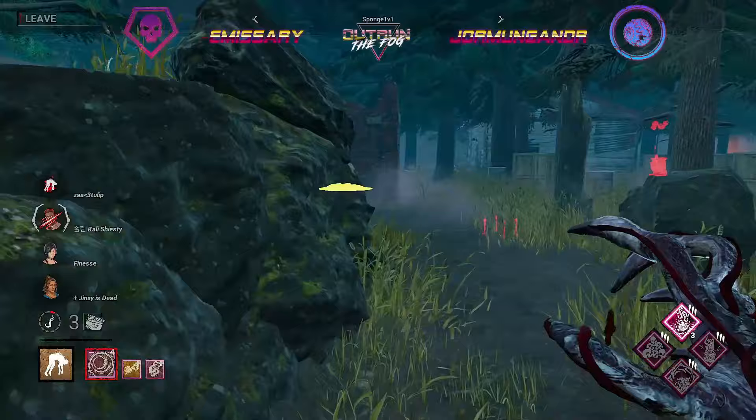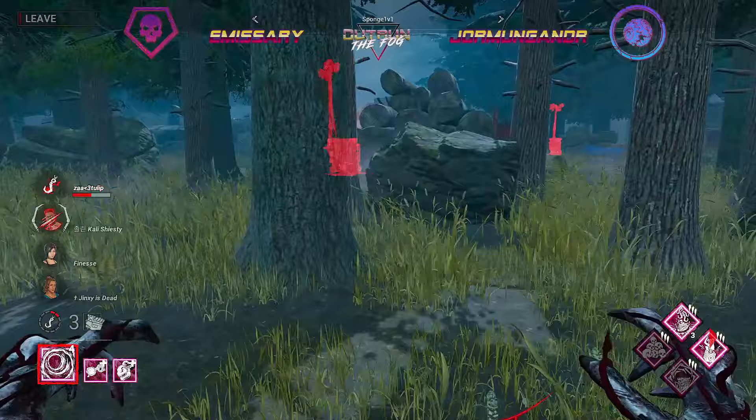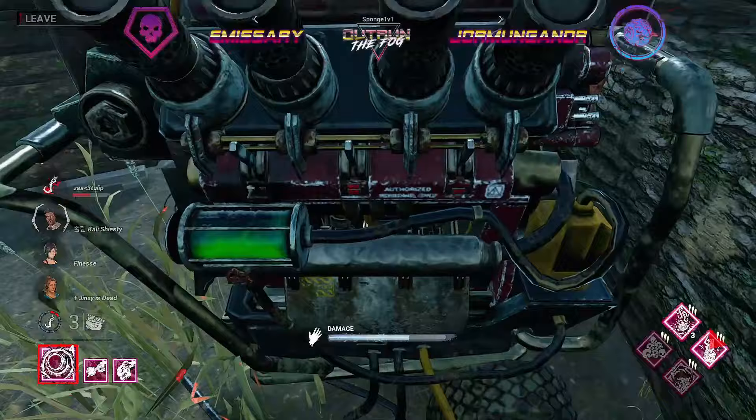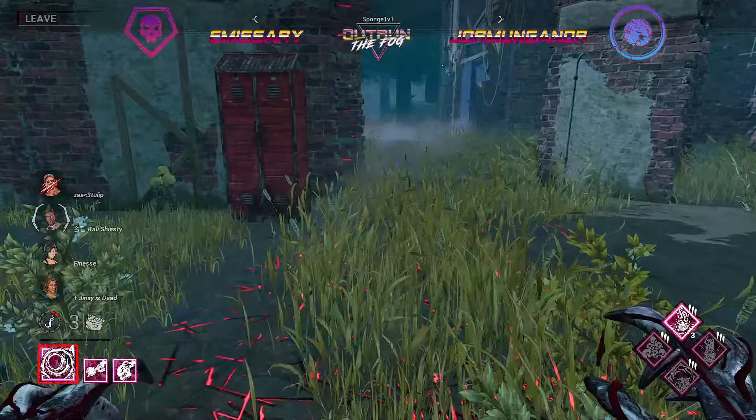That is the second generator completed and it seems like Renato is going to be healing back up Atom. We're gonna take this hook on top of the hill just to see if we can camp along with the surrounding generators — that is a really good hook for Sponge. I should explain some of these perks now: Pain Res makes it so the first time you hook each survivor on a scourge hook, 25% comes off the most active generator.